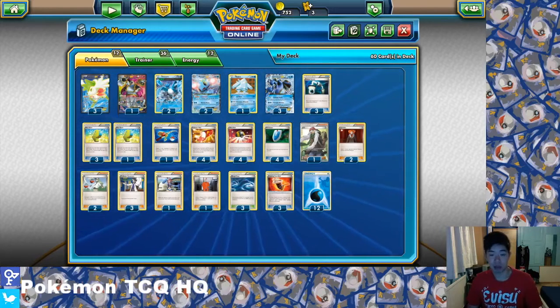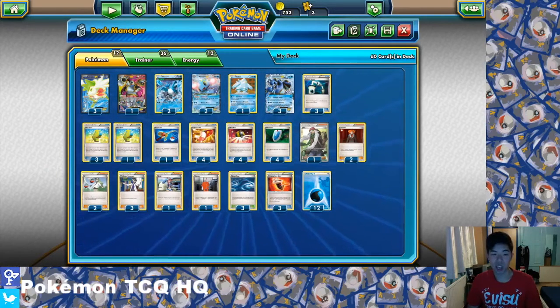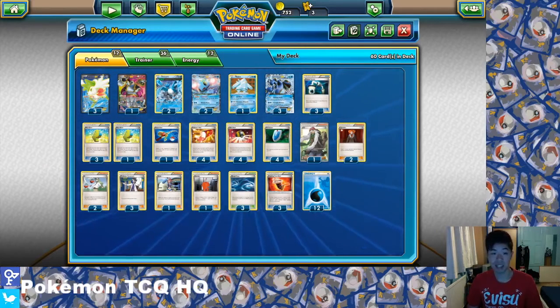This deck came out mainly because of the metagame you were expecting in the lead up to these National Championships before Fates Collides. We were looking at Greninja and Night March being the 2 largest and most popular decks. This was a deck able to handle those two really well, with a pretty good matchup across the board outside of Vespiquen or maybe Sceptile.